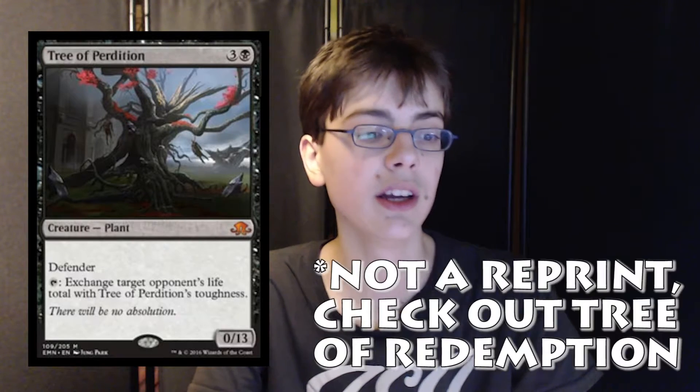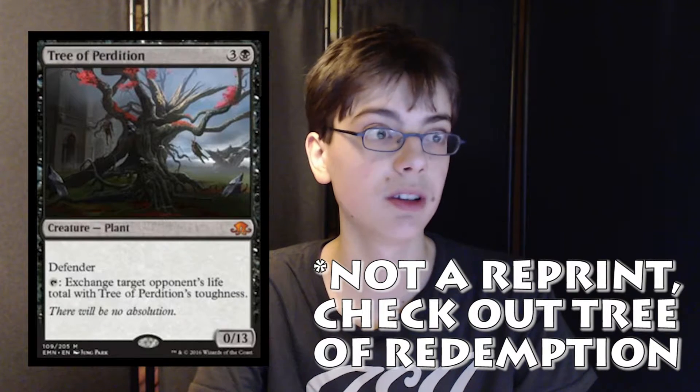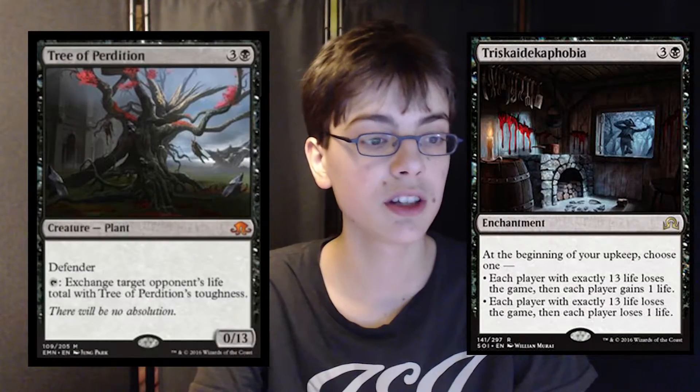The first spoiler is Tree of Perdition, which is a 0/13 plant creature for 3 generic and blue. It has defender and it taps to exchange target opponent's life total with Tree of Perdition's toughness. Now this is a reprint, but it's a good reprint. Remember Triskaidekaphobia? Tree of Perdition combos with that.